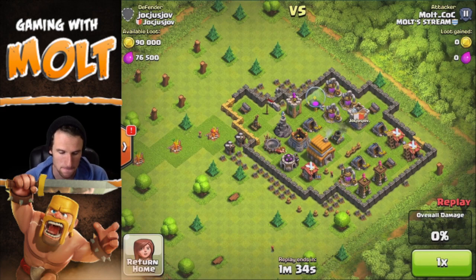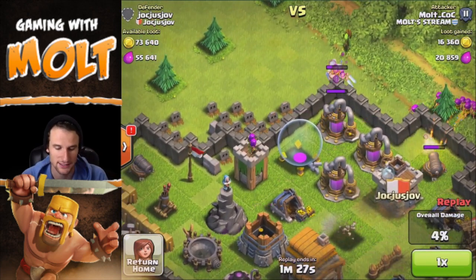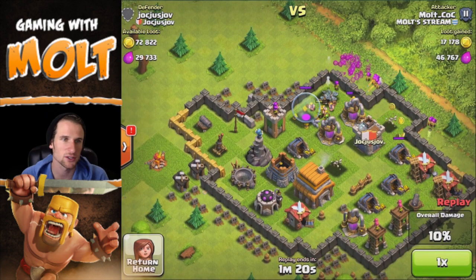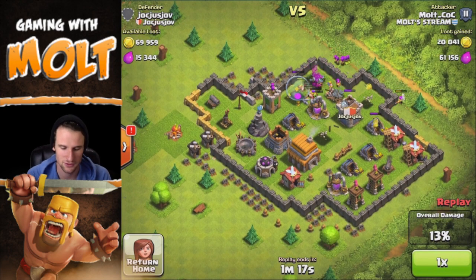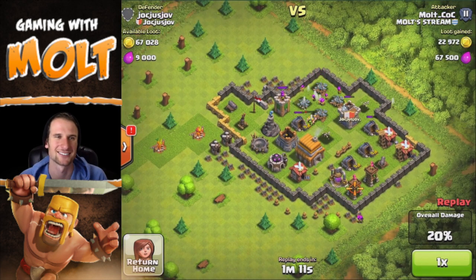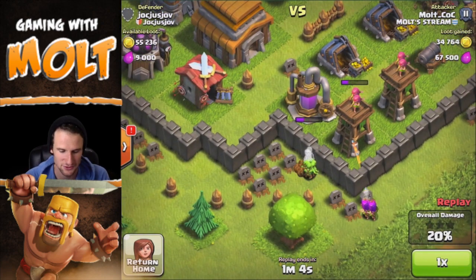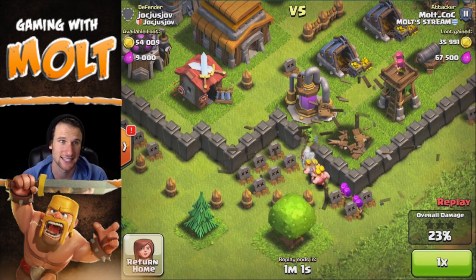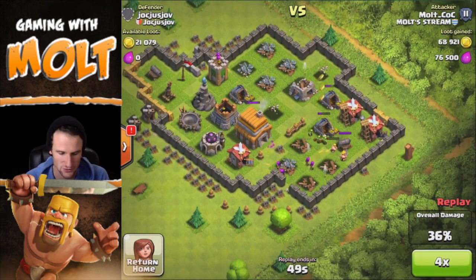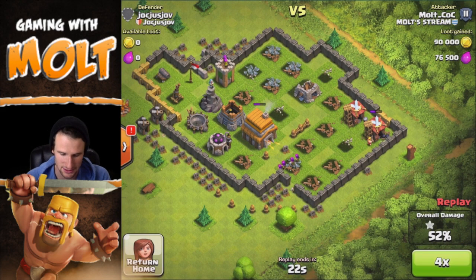In this one I decided to take out that mortar first so it wouldn't bother us too much, then drop off barbarians as a sort of wall breaker to get into the walls, then send all the goblins in. This is the BAG strategy and it works well because at lower levels you find bases where they just randomly throw walls around the outside — not very effective. Goblins are great at getting into resources. We took out all the elixir, now at zero, and they continue taking out all the gold.